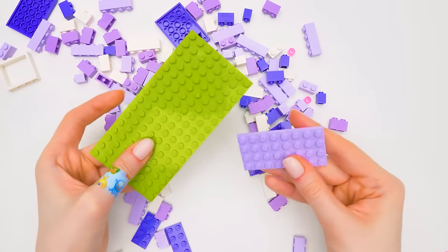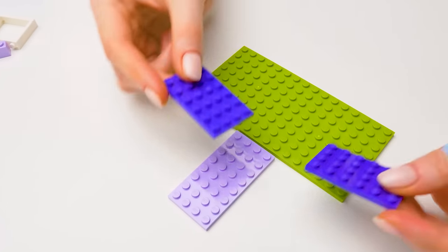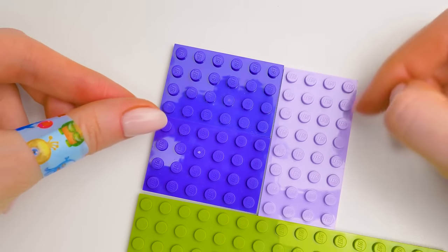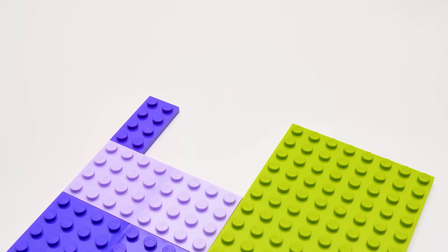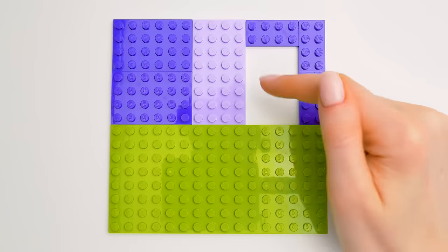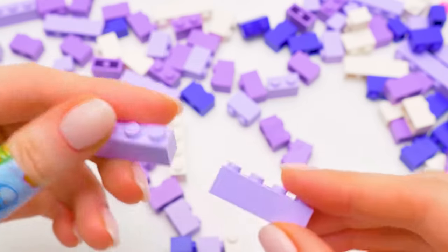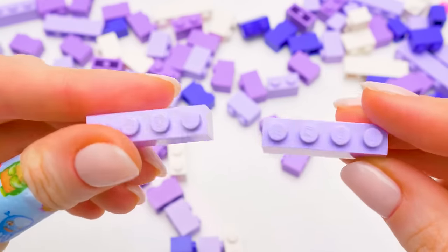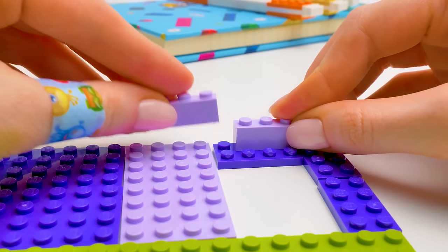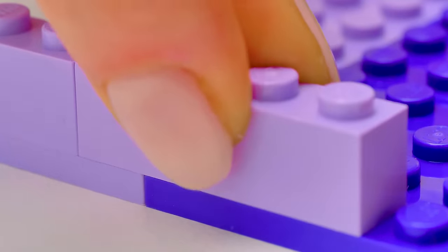It's the easiest one. First of all, we need to make the base of our first level. See? This way. Don't forget that in every layer, except for the last one, you should make a hole like this, so the hamster can pass from one level to another. Time to make the walls. I advise you to use long pieces for the first row. Let's connect the basement pieces with each other. This way our construction won't break.